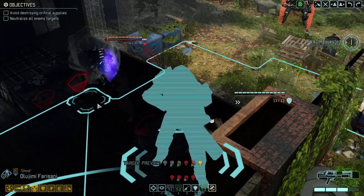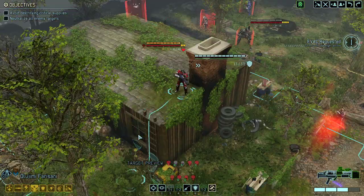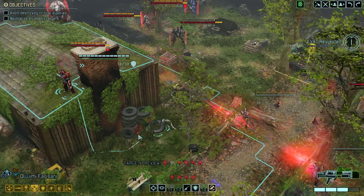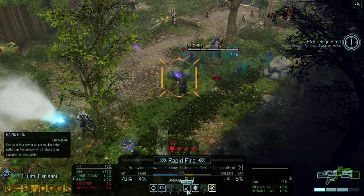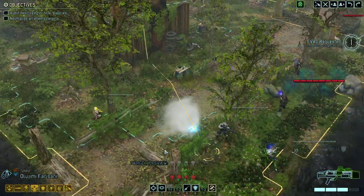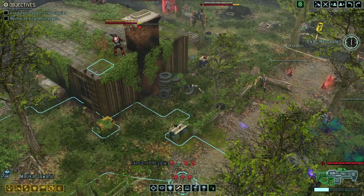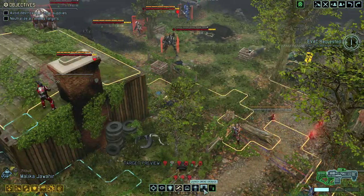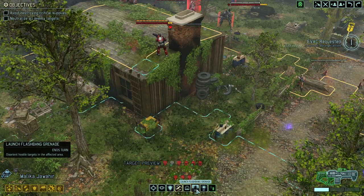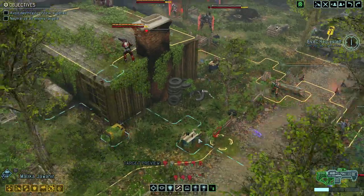I'm wondering where the Sectoid Commander was standing — I saw a war cry symbol there but wasn't sure. We got a great shotgun, and a shotgun to the face is always my favorite, but I'm just not sure if we can kill this mutant with it.